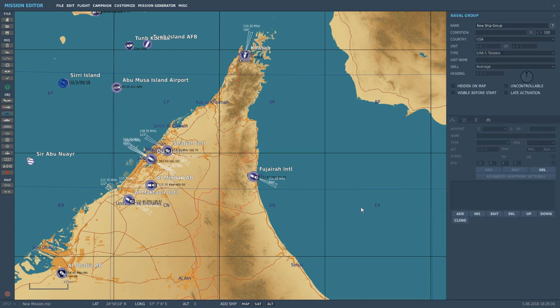I'm going to click on the ship and click here. It puts down the Tarawa — I don't want the Tarawa just yet, so I'm going to drop that down and make that the Stennis. It's going to be for the Hornets. I'm going to name it CVN-74 John C. Stennis. You can type whatever you want here, and there's not going to be an adverse effect. Condition: 100%. See the percent there? You can change it — it's at 75% for whatever reason.